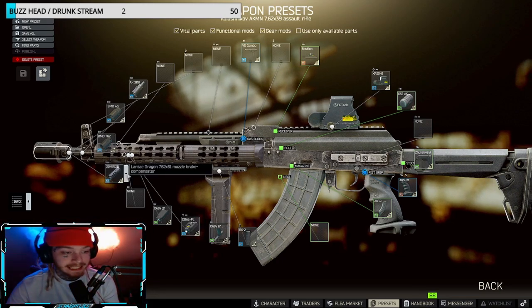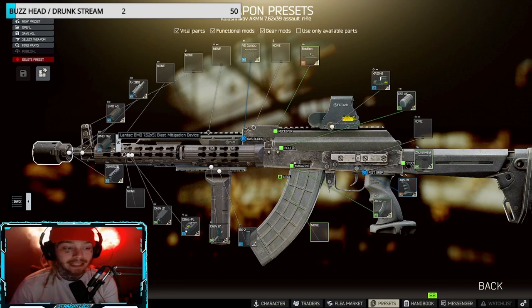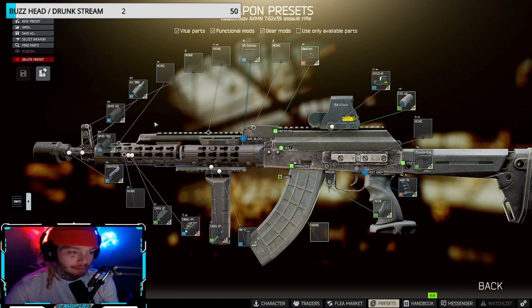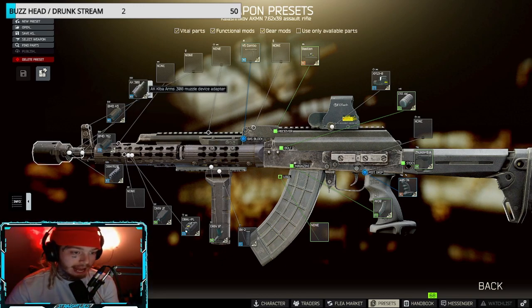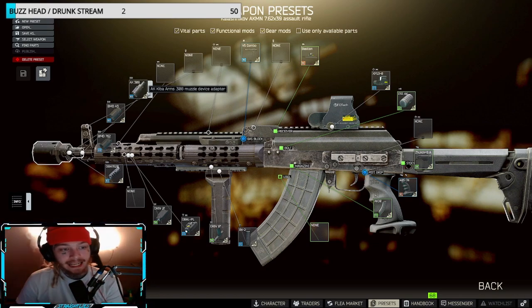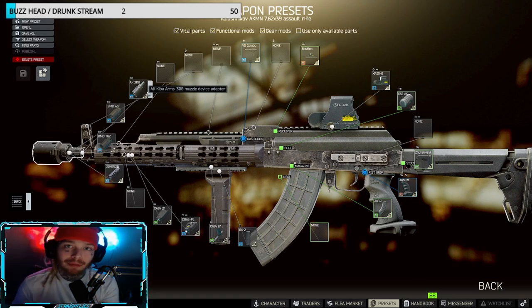We're running the D-Ball for the laser and the DGN Dragon muzzle brake — this thing is absolutely a beast this wipe. You pair it up with the BMD 762, and you can get both these parts from Peacekeeper level 4. We're also running the Blast Device A3 thread adapter as well as the AK KIB Arms muzzle device adapter. These things on this gun make the gun go.